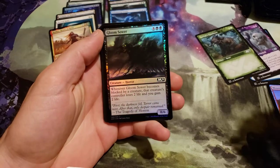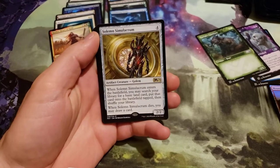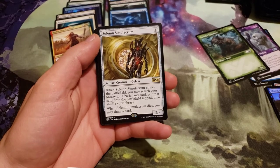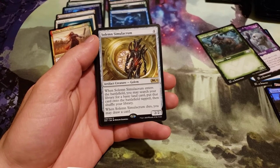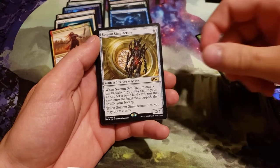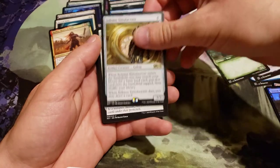We got a foil Gloom Sower and a Solemn Simulacrum — yeah, I think I said it right this time. Costs 4 generic. When it enters the battlefield, you search your library for a basic land card and put it onto the battlefield tapped, then shuffle your library. When it dies, you may draw a card.